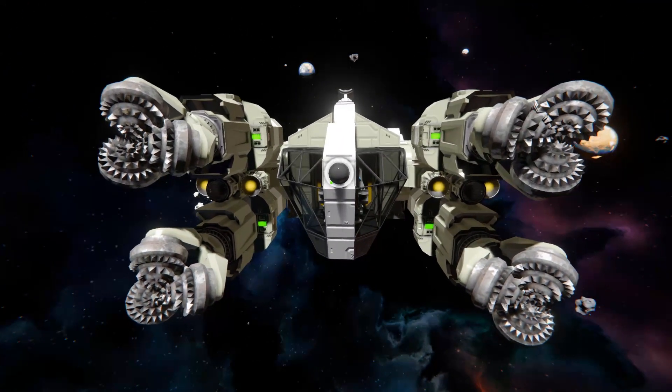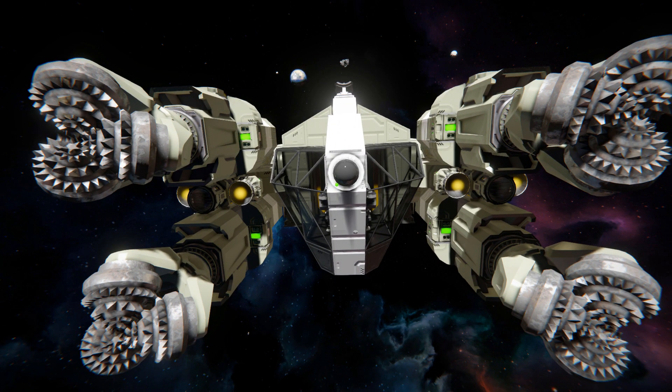Coming all the way around to the very front, this is what we get. Front and centre, we've got a camera to help drive this thing forwards when we're going deep into an asteroid. Surrounding that is a bunch of glass blocks, which is how we're going to peer outside from first-person view. On the left and right of that, we've got our big mining drills to make sure we can go straight through an asteroid without damaging anything around the ship. We've also got a couple of small hydrogen thrusters to help us stop, and some spotlights just in case we need them.